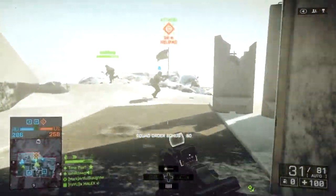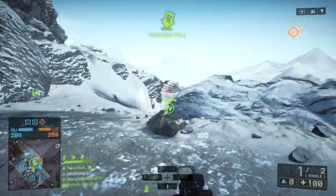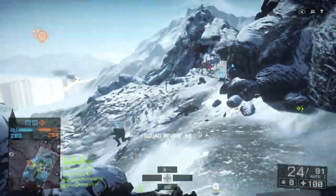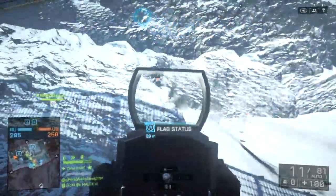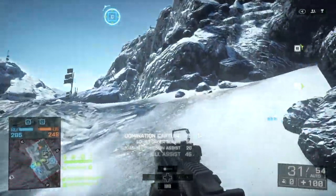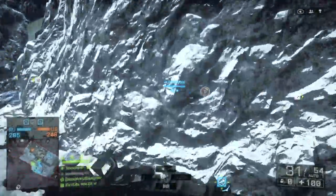50 plus hours into Battlefield 4 without playing Call of Duty — I always blamed going back between the two as my problem before — but still, Battlefield 4 only in the last month, and I still cannot track targets as well in Battlefield as I could in Call of Duty. So I'm going to say that they're making up for some of those problems with more aim assist. Battlefield 3 had a fair amount of aim assist, even snap-to aim assist, but I find it more obtrusive in Battlefield 4.